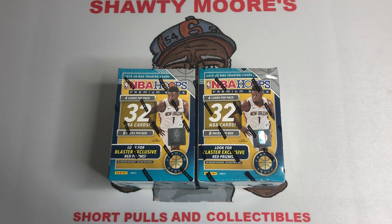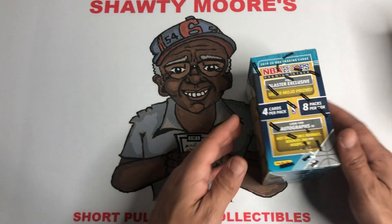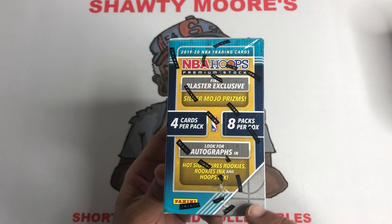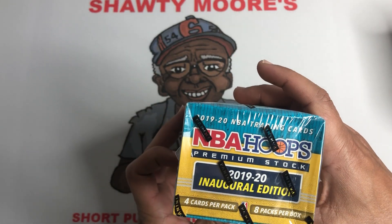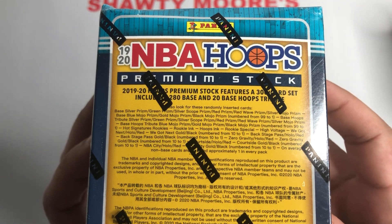We're getting red prisms with these bad boys — 32 cards in these boxes, so we're gonna get 64 today. Hoping we can get something special. Not too sure if you get a true silver in here or not. A silver mojo prism is a blaster exclusive, but it says 'find,' not 'guarantee.' Hot signature rookies — look for the red prisms. There are your odds if you care about that stuff. We've got two of these boxes.